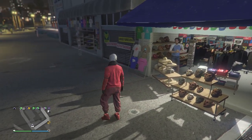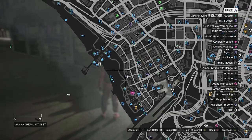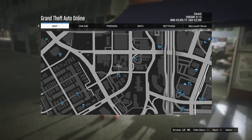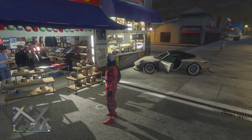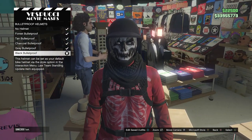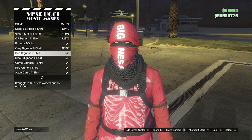At the mask store, before going into the masks, equip a parachute: pull up the interaction menu, go to style, go to your parachute, set it to on, and have it set to the black combat shoe bag. If you don't have it, go to a gun store, go to the front counter, go to parachute, go to parachute bags, and buy the black combat shoe bag. For the mask and helmet, first go to hats on the left side, scroll down to bulletproof helmets on slot 19, and buy the black bulletproof helmet. Then go to masks, scroll down to crime on slot 9, and look for the red Bigness t-shirt mask on slot 15 — equip it.